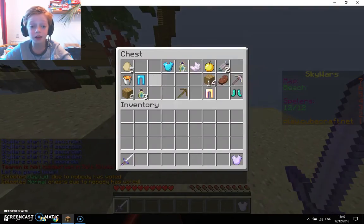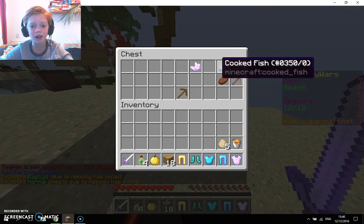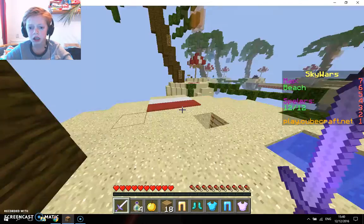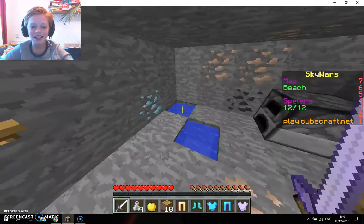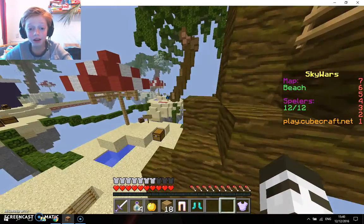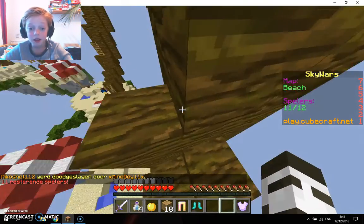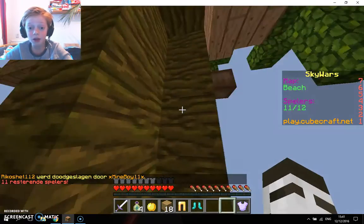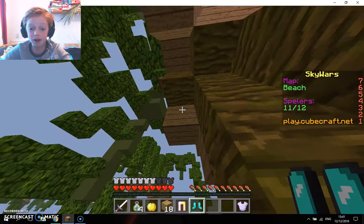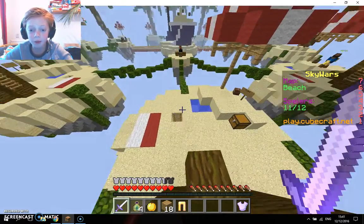We're just dropping down and I have the kit Swordsman, where I get an iron sword with Sharpness 2 and a shark tooth. I got a shark tooth — okay, what do I do with it? Let's go up here; I think there's supposed to be a chest up here otherwise it would have been really annoying. I don't know how to get there — I don't think it's really worth it, we have enough stuff.